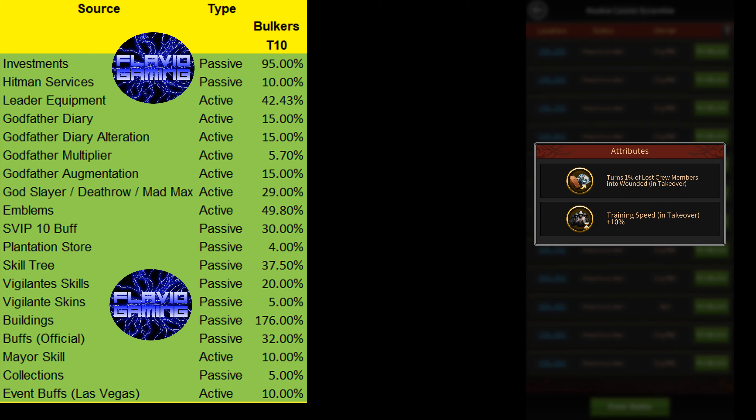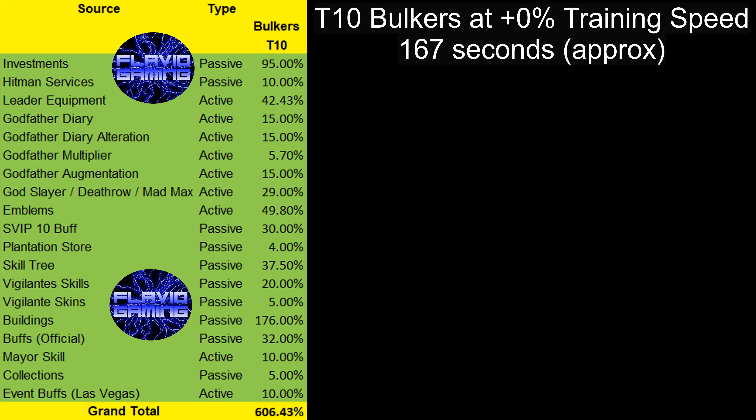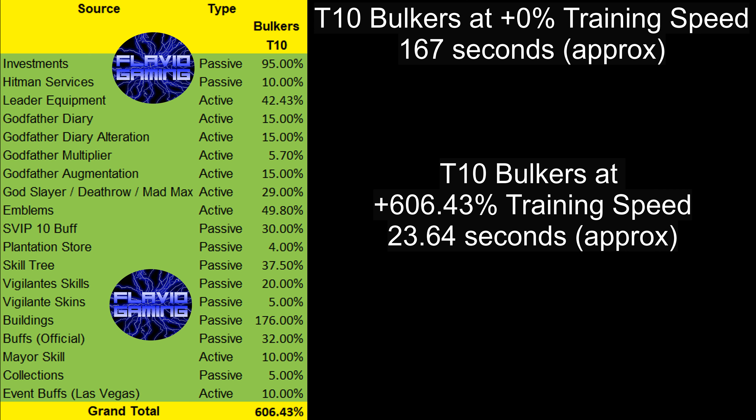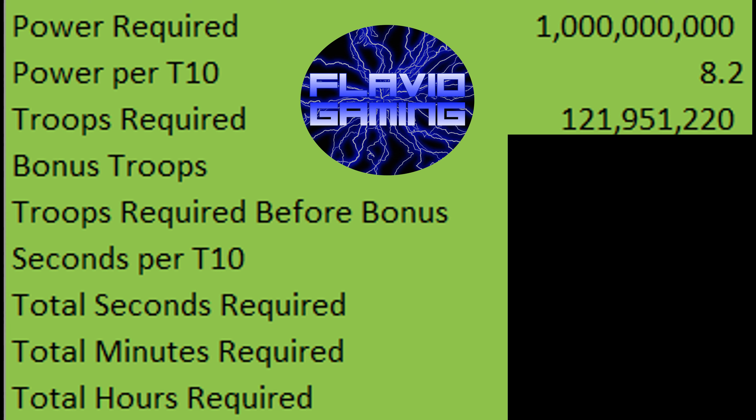So in total, the maximum tier 10 bulker training speed you can get in the game is 606.43%. Normally, at 0% training speed, it takes around 167 seconds to train 1 tier 10 bulker. So with a 606.43% boost, that number would go down to around 23.64 seconds per tier 10 bulker. Each tier 10 bulker gives you 8.2 power, so in order to train 1 billion power, you'd need to train around 122 million tier 10 bulkers.